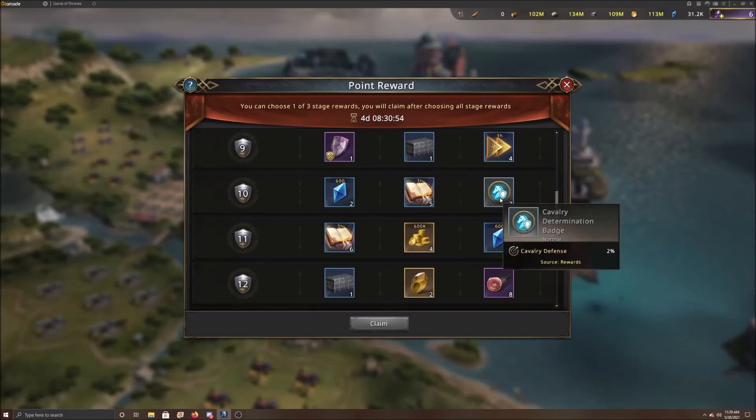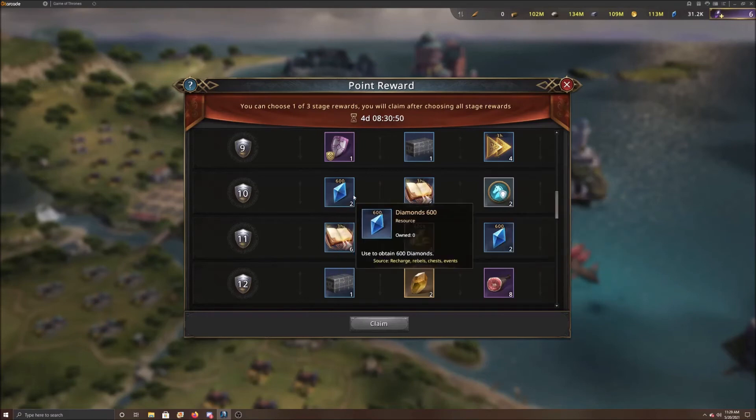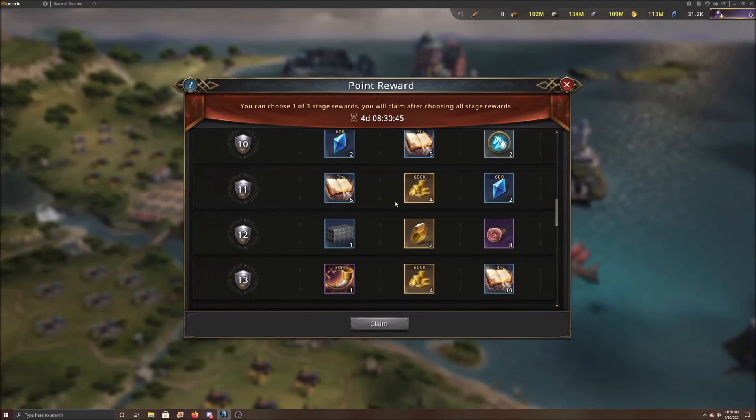Then you have defense badges. If you're a cavalry front line, this would be very nice to get. For me, I'm probably going to go for the 1,200 diamonds to try to get my epic tokens. And moving down more, kind of the same thing — I'm probably going to go for the diamonds over the research and the gold.